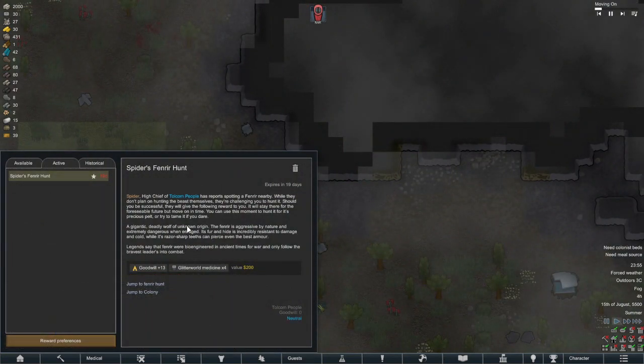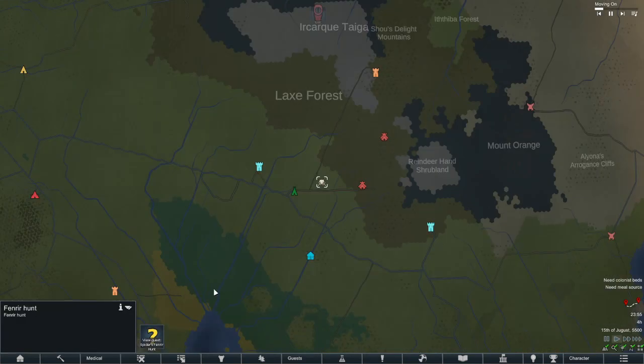From one spider to another — Spider, the high chief of one of the local tribes, wanted us to slay a Fenrar. We aren't really hunters, so I just wanted to give this a pass. I didn't really feel it was very in character for Ra, though if it comes up again I'll probably give it a try.